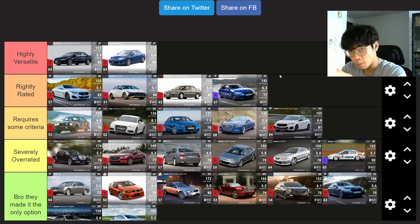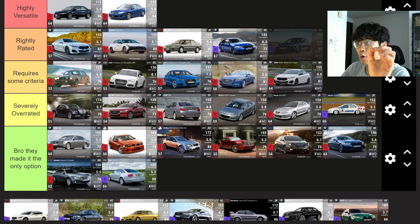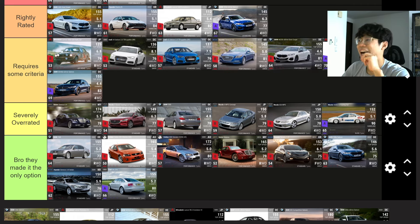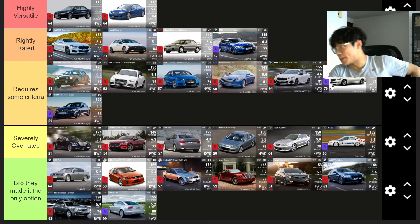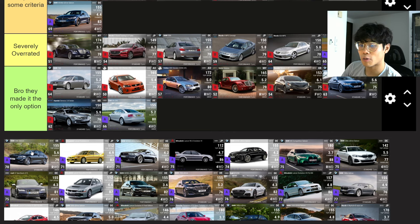The BMW M340d xDrive Saloon — Requires Some Criteria. I did use it in a special tag challenge recently. It's four wheel drive standard with 84 handling — the handling could be better. Also it's Japanese competing directly with the Subaru Legacy BW which is a head and shoulders better car, so Requires Some Criteria. Moving on to the BMW 330i Saloon — rear wheel drive, 87 handling — Severely Overrated.